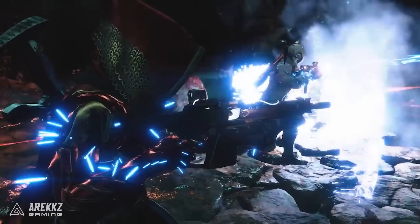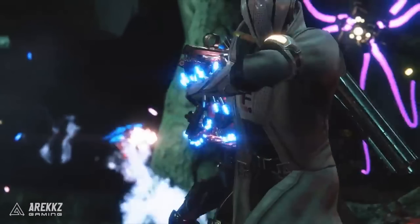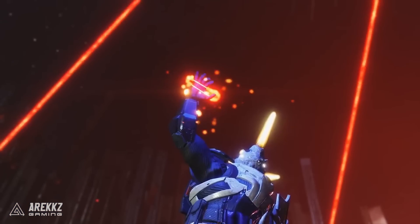The weapon being wielded there is an Osiris-themed auto rifle or pulse rifle. Jumping over to the warlock, you can also see those blue spikes present on those arms as well, but they do look a little more exotic because they don't necessarily match the rest of the gear — the future war cult gear is being worn here, which appears to be an ornamented version.